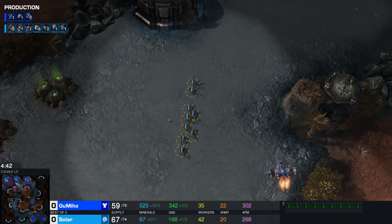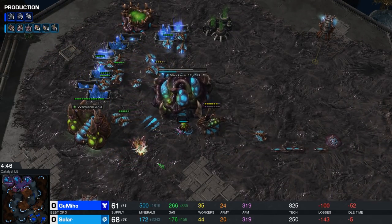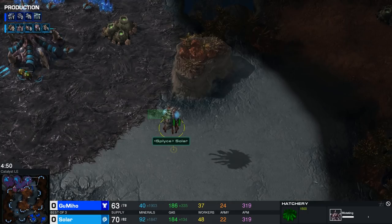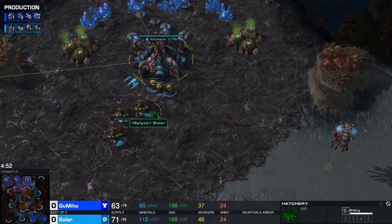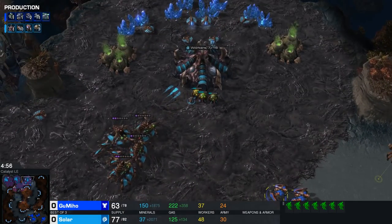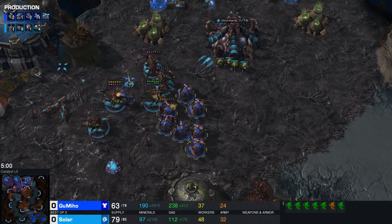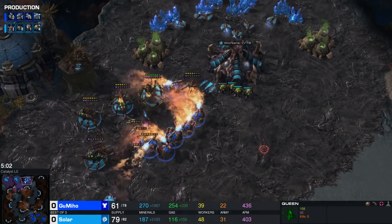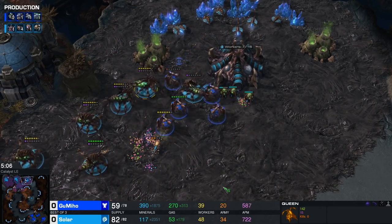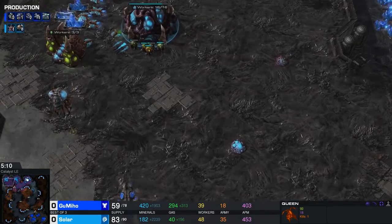A couple of Zerglings are trying to make their way across the map, and the Reaper has pulled back to the main as well — it'll now be sacrificed to deny some mining time. Solar is going to be dealing with a lot of Hellbats and doesn't really have any Roaches out yet. He's currently harassing on the other side of the map, but these units are really going to go to town. Even if the drones don't go down, this buys a lot of time for the Terran player, because the Liberator is making its way toward the Zerg main base.